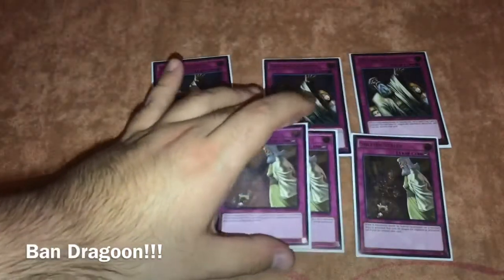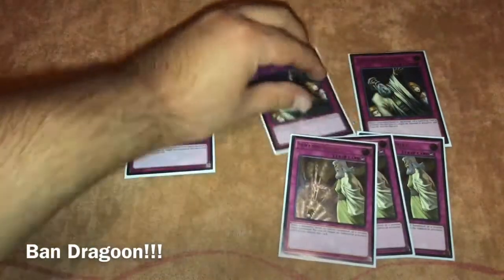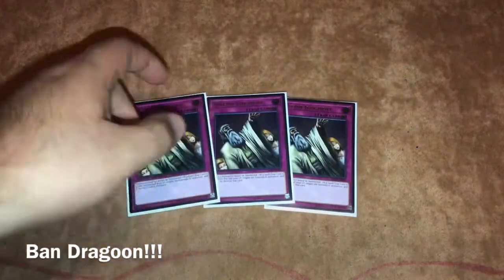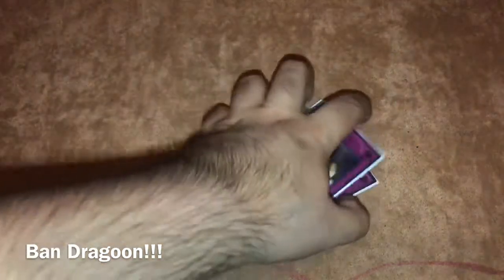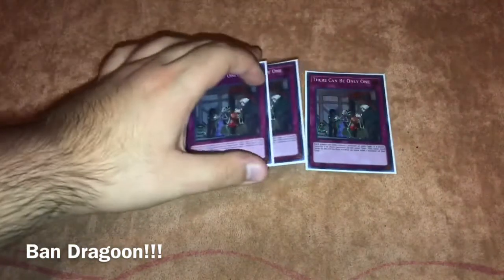We play triple Solemn Judgment and triple Solemn Strike for the Solemn package. They work really well in this deck. Judgment is especially good because a lot of times your opponent only has one out for Dragoon, and being able to negate that with Solemn Judgment is really strong. We also play triple Impermanence as the last hand trap, adding more disruption to the deck.